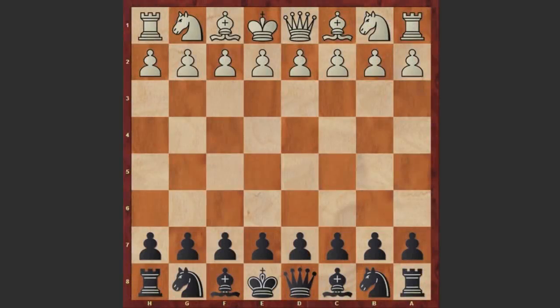Hello chess lovers, I have a very beautiful game for you played by Frank Marshall. His opponent is Stefan Levitsky and the game was played in 1912 in Breslau.